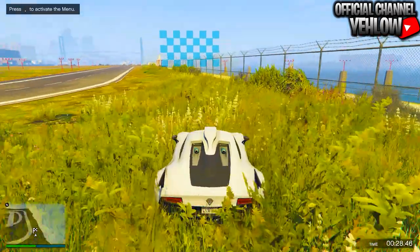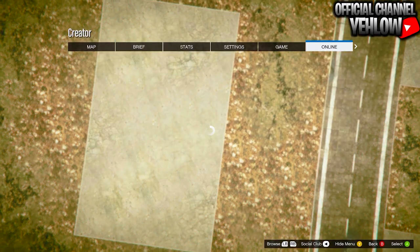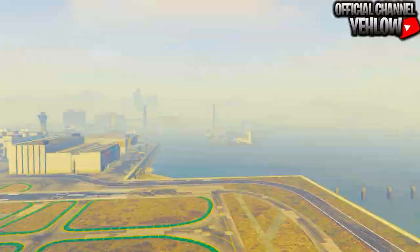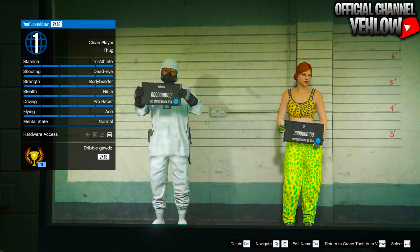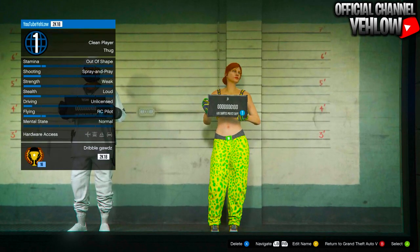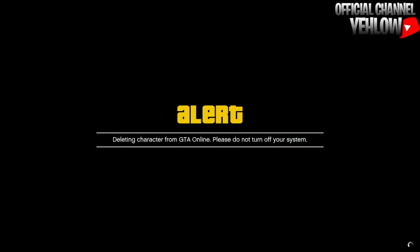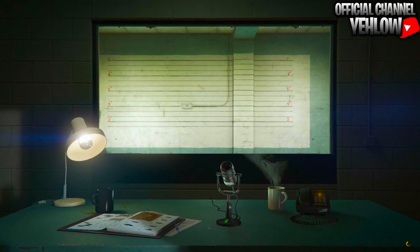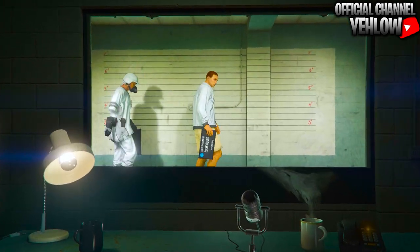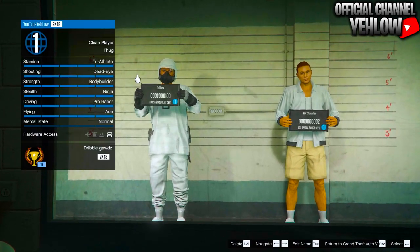Once you've saved the race, go ahead and test it. When you're done testing the race, accept the little alert, and as soon as you accept it, swap characters. When you get to the swap character screen, go to the female character we made all the outfits on and delete that character. Type in 'delete' when prompted, and you should see the female character is no longer there.